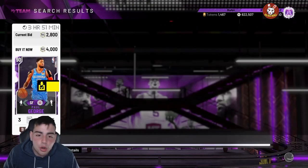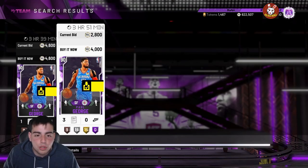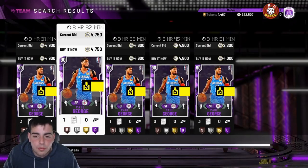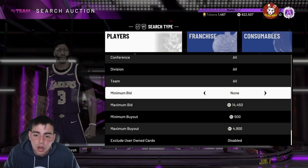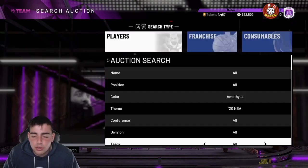You kind of want to stay away from Paul George and Harden, but Paul George just went for 4k. If you see a Curry pop up it's such a W. Stay away from Paul George and Harden — look for Kevin Durant and Curry. They are kind of expensive right now. I did miss a Curry for around 500 MT yesterday — he goes for around eight or nine thousand.